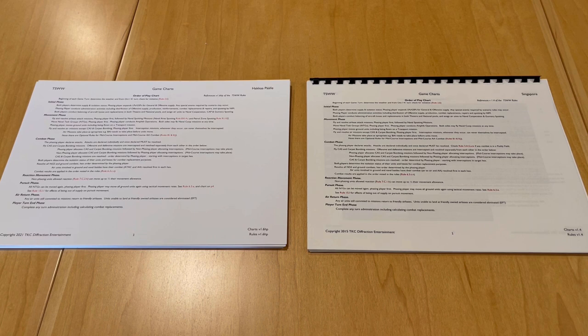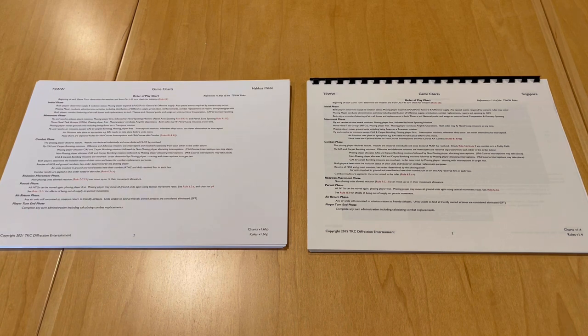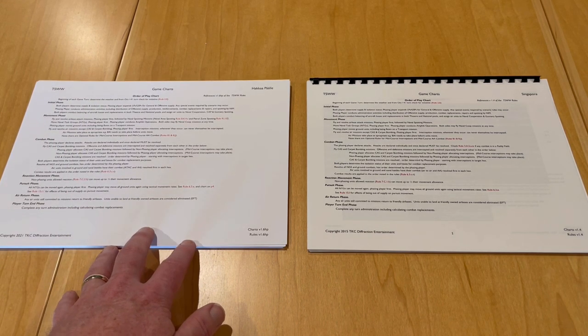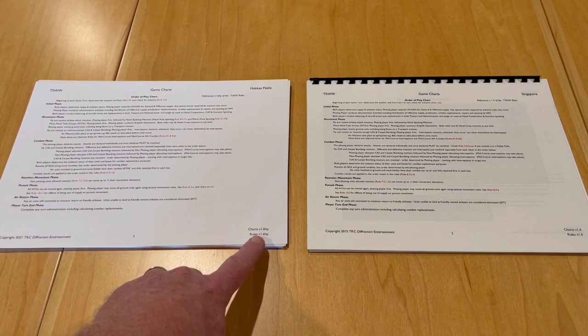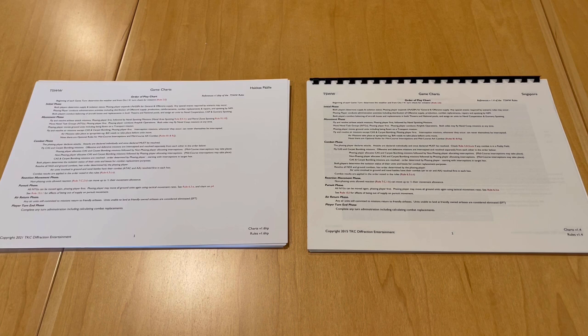Just a couple of quick comments on the charts included in the games in this series. What you see in front of you are the charts on the right from Singapore, and on the left are the charts from Hacapella. Singapore was published back in 2015 and the rules version at that time was version 1.4. My edition of Hacapella is from 2021 — I think it's a second printing, not a full second edition, but they went through and corrected some errata. Barbarossa was also released in 2021, and the current rules are version 1.6 — mostly cleaning up typos with no major changes to the game mechanisms.